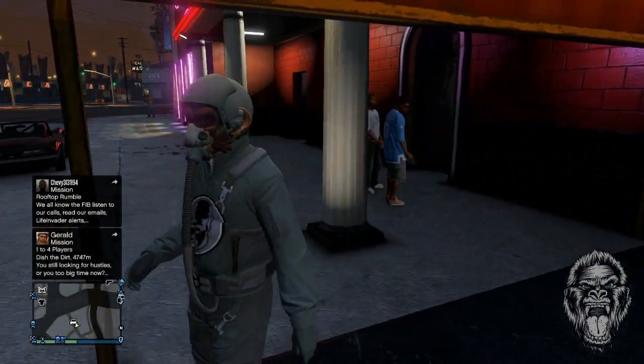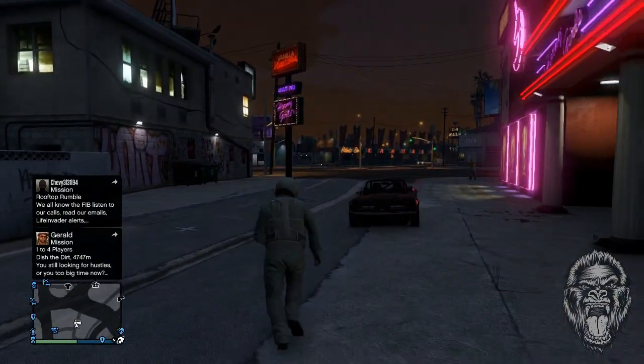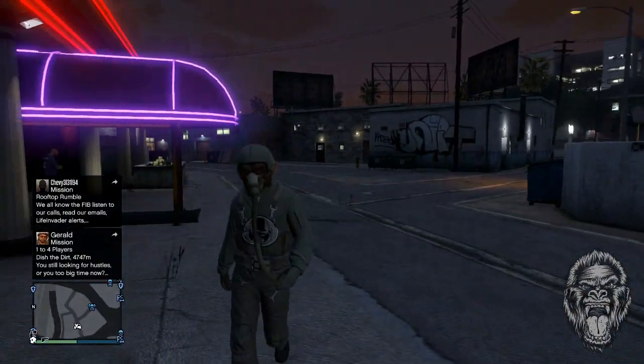Walk back out — the helmet will be put back on automatically and the glitch is complete. Anyways guys, I thought this glitch was pretty cool. Hopefully you guys enjoy it. If you can, please leave a like. If you're new to the channel, make sure you subscribe, and I'll see you guys later. Peace.